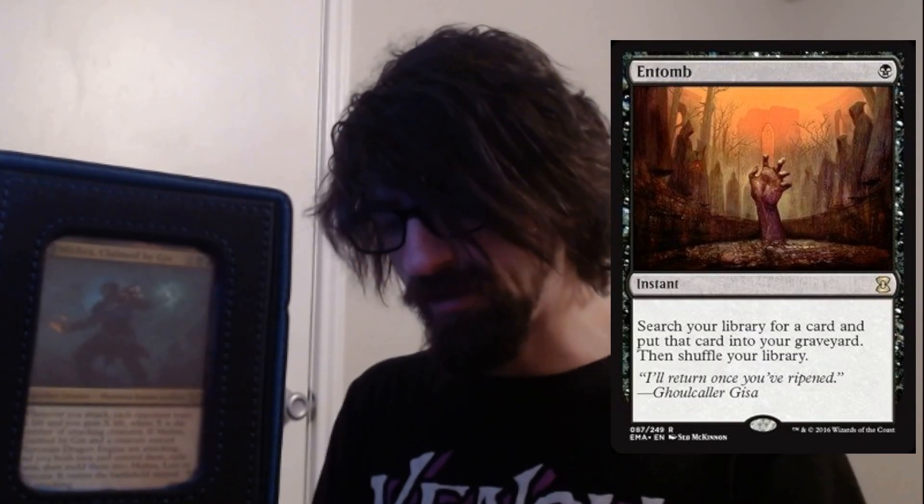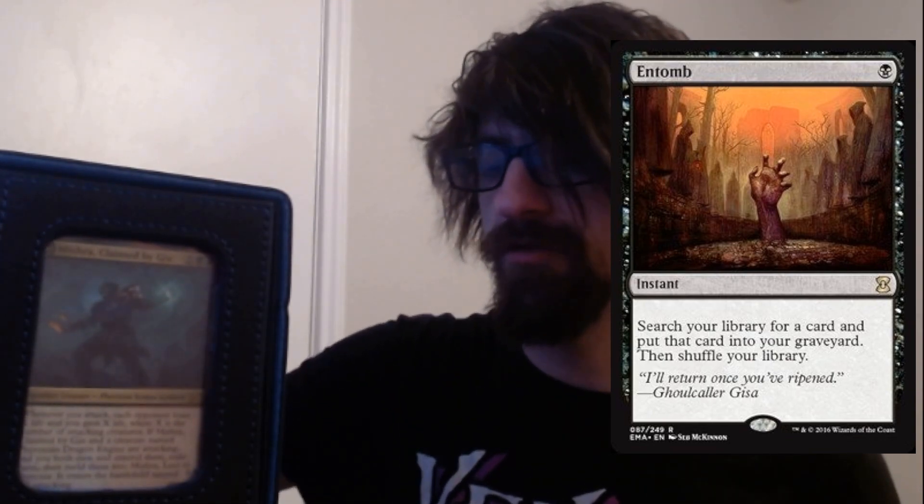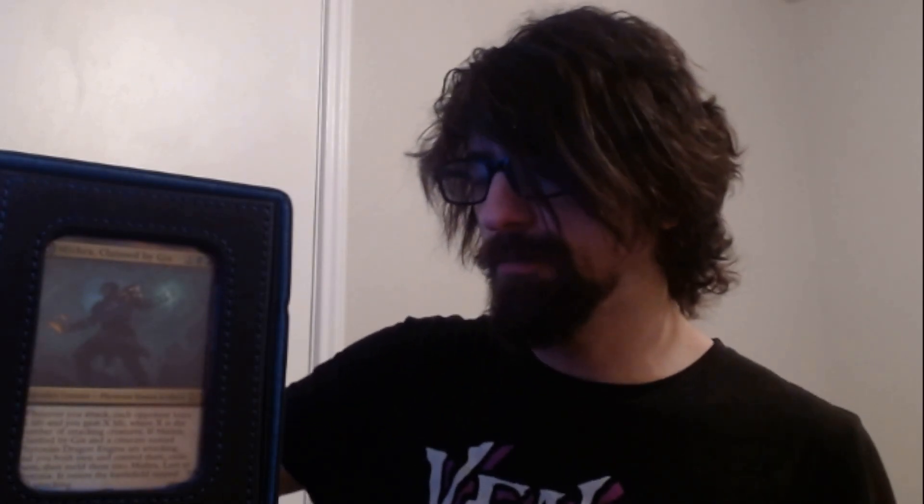Here's another one — search your library for a card, put that card into your graveyard and shuffle. We have unearth on the Dragon Engine so it doesn't really hurt us to put it in the graveyard if we need to.